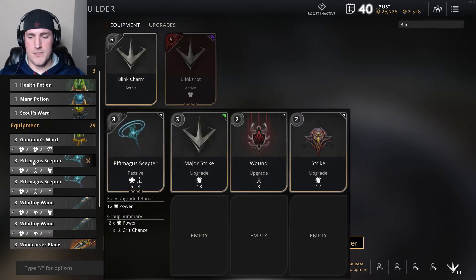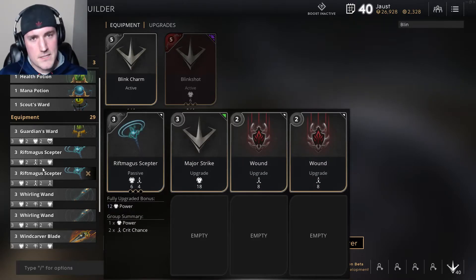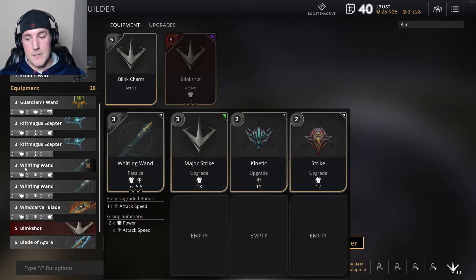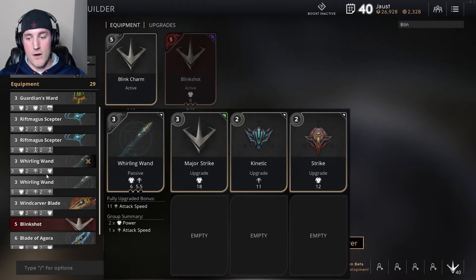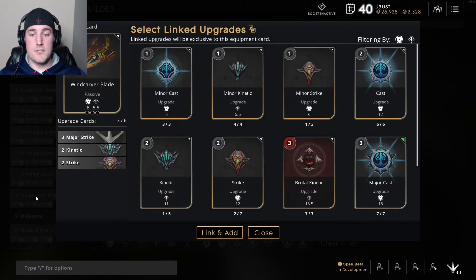These aren't that bad — I'm not actually going to change these. These are the exact same item: Rift Magus Scepter. However, this one has 3 power, 2 crit, and then 2 crit. The second one has 3 power, 2 crit, and 2 crit — you see the difference? This is power, this is crit chance. They're nice. If you are well-adapted to the situation and you know what you need, you can determine whether you want to build the one that gives the extra crit boost or the one with the little boost of power.